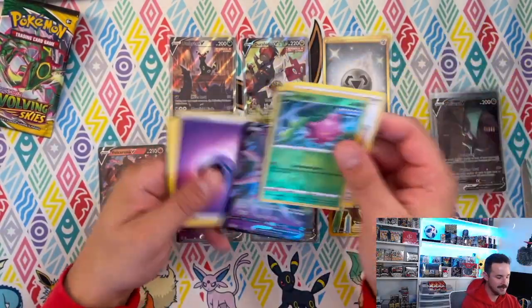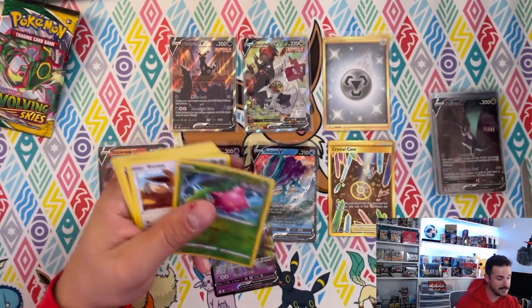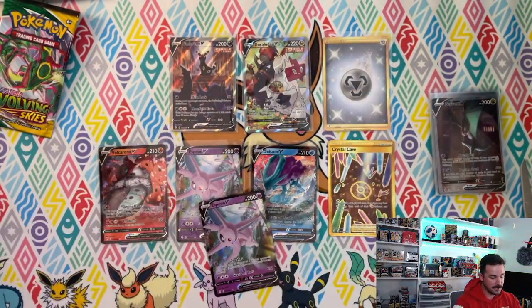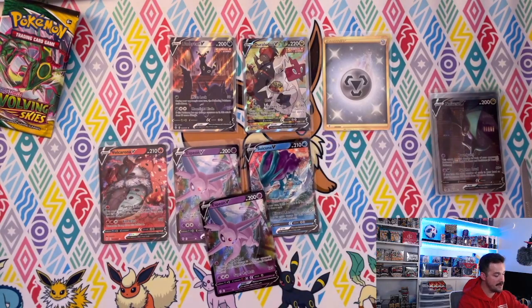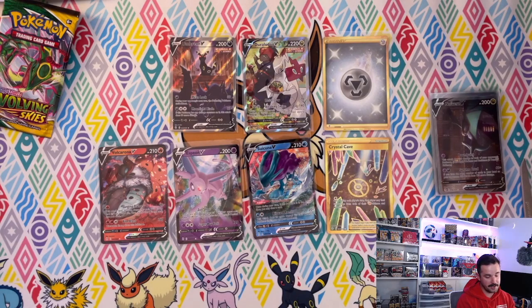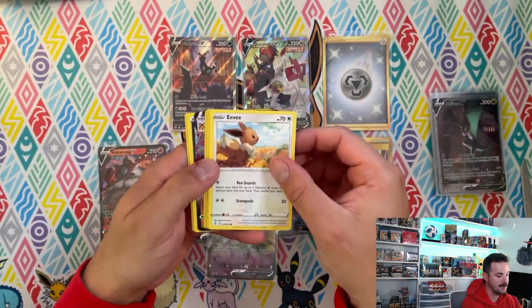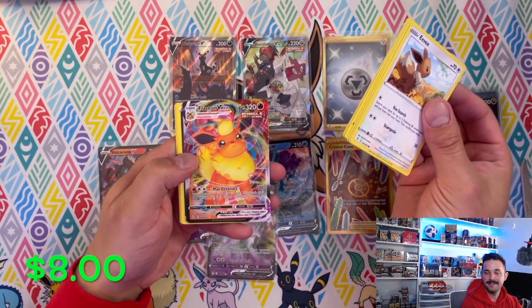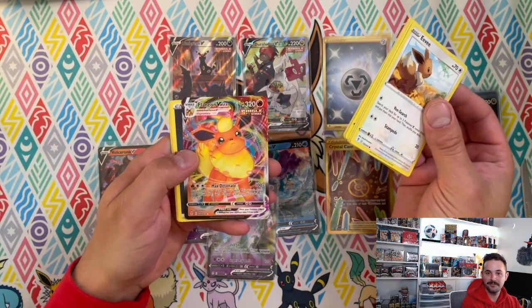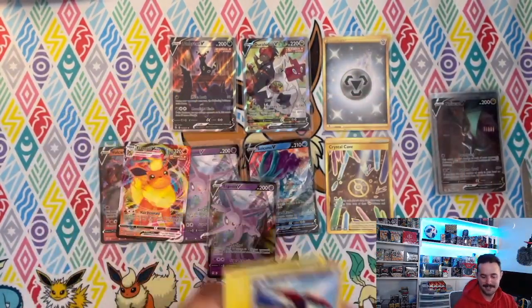Espeon V! That's the fun part about ETBs and three-pack blisters — you're not guaranteed a secret rare, but you have the odds of maybe getting a few extra fun things. A booster box typically would not give you two secret rares and two alternate arts unless you got the god booster box. Just went for a hat trick — that three-pack blister had three hits! Flareon V!